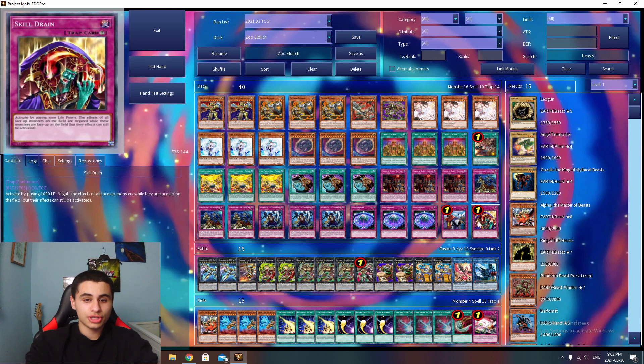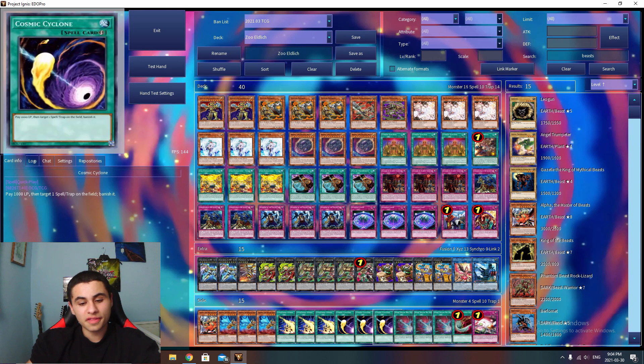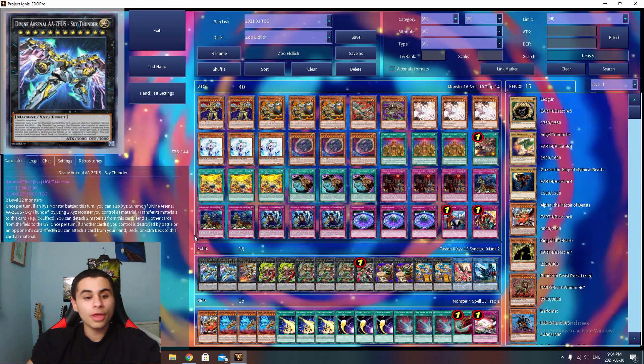One Skill Drain — same idea. You're not relying on your monsters for big disruptions; you're relying on your trap cards and Drident. Skill Drain doesn't hurt you because you can still combo, and Eldich is a Raven in hand so it doesn't affect it. Skill Drain is really good in this deck. The only thing it hits is your Zoodiac monsters in the extra, but if you're activating Skill Drain you're already done with the Zoodiac combo.